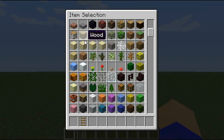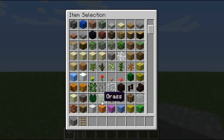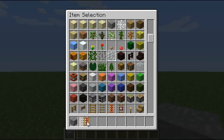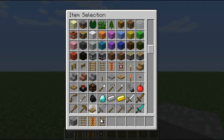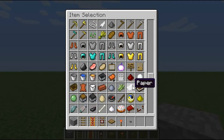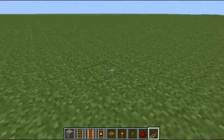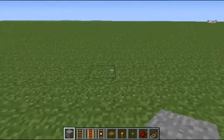Over eight minutes it just messes it all up. So we'll use stone for the block, and we need rail, power rail, detector rails, trapdoor, redstone torch, button, and redstone repeaters.